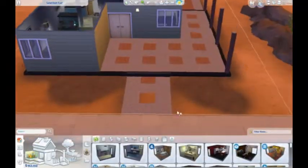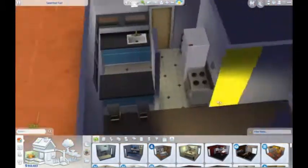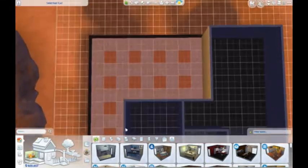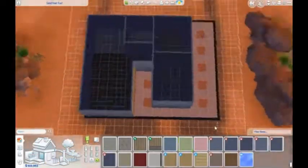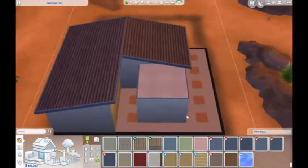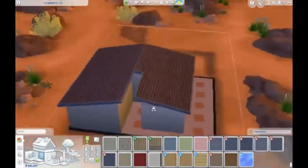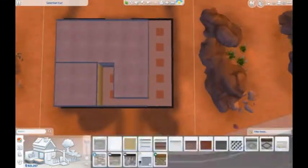Hi everyone, welcome back to The Sims 4 Fixer Upper, where I fix up the Sims houses. So I'm working on the Sand Trap house. I don't fully remember the name of it, but it is in Oasis Springs, kind of in that sort of rundown area near where Johnny Cess lives. I did this over a live stream, and I actually really enjoyed this one. I was having a bit of trouble figuring out the roofs at the beginning, but I get it later on and I actually love it.